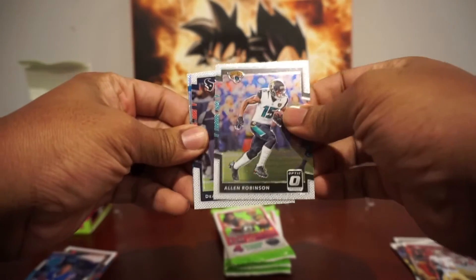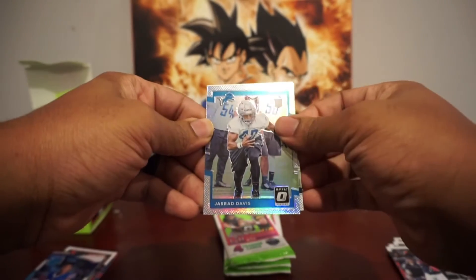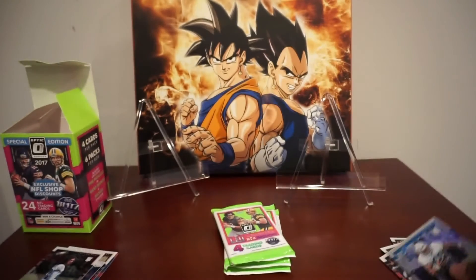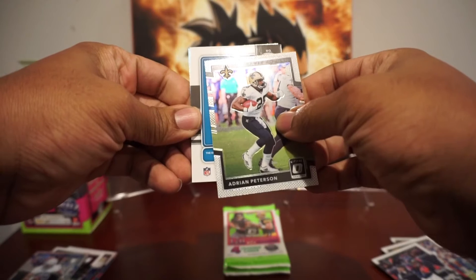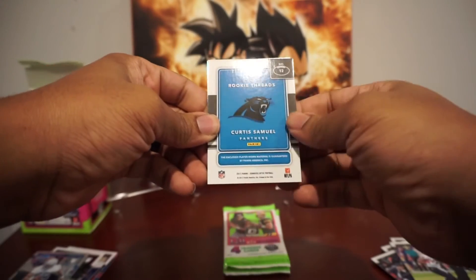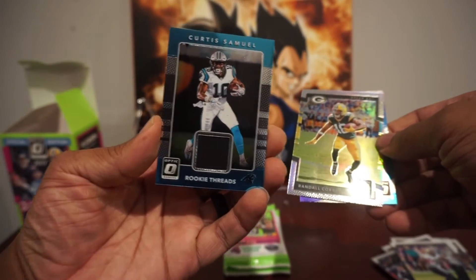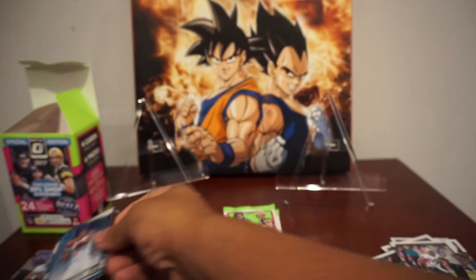We got an Allen Robinson, D-Hop, and a Jared Davis. And a Sidney Jones — ugh, insult to injury with that Sidney Jones there. Big Eagles fan over here. Brings back bad memories of high hopes for Sidney Jones. Then we got an Adrian Peterson, and our rookie memorabilia for the Panthers — Curtis Samuel. Not too bad. Curtis Samuel threads is not a bad one to get. And then Randall Cobb, and another Deshaun Kizer rated rookie. This is a Deshaun Kizer box.